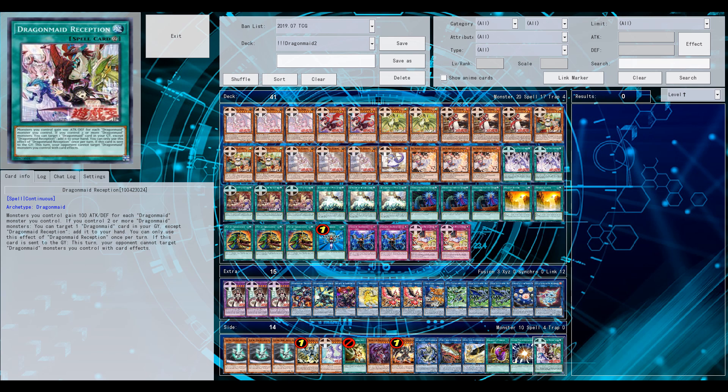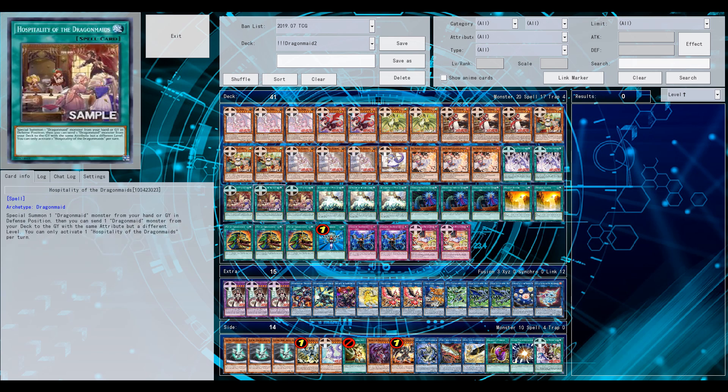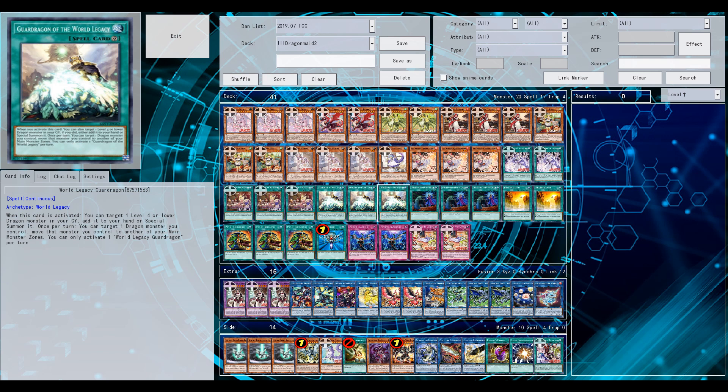Extravagance is also risky - banishing at least two, worst case scenario three fusions is terrible. But I think it's well worth it. The deck is more oriented towards the fusion, hence why I'm running Polymerization at two. Three feels a bit too much since you can always get it back free from your graveyard.